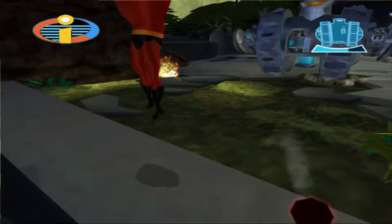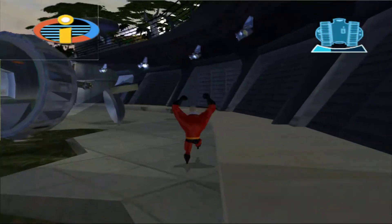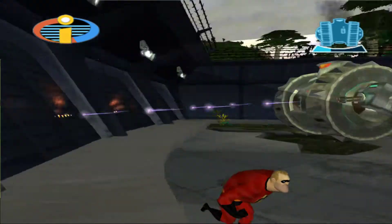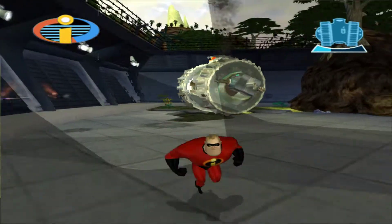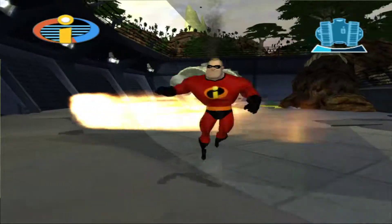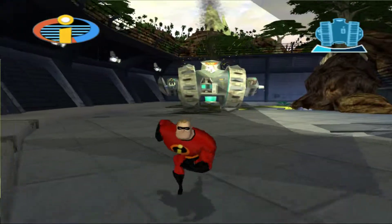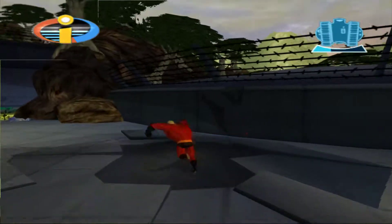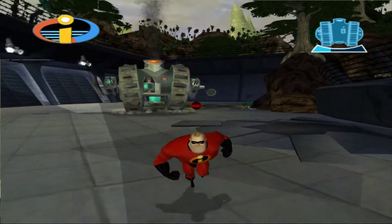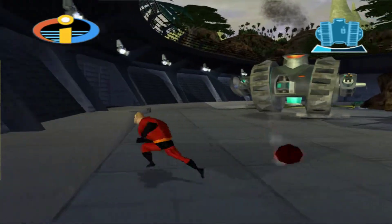Launch your bomb — that was close. That attack, the ground pound attack — or whatever it is, the shock wave attack — that does the most damage out of any of his attacks that you'll have to worry about. Launch the bomb. No, he has to do that first. Get out of the way. It didn't turn green — I got it too soon.